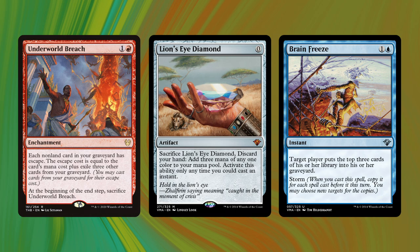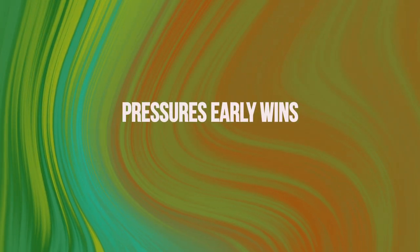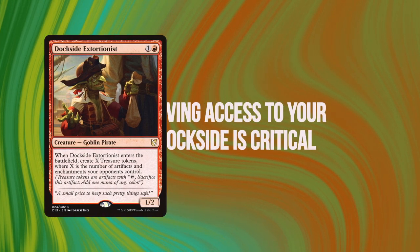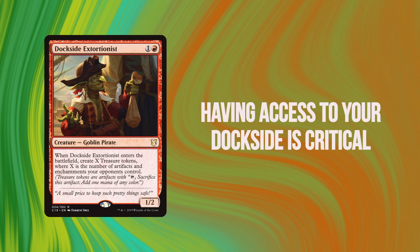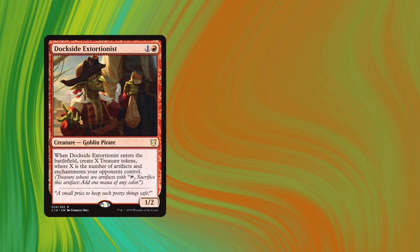It has the creature-based Dockside-Emiel combo, and it also has the Breach combo, and we can pivot between them based on the threats we see on the board or what sort of stack effects may affect us. This deck can win as early as turn two, and if you're not able to pull off that win attempt, you can try turn after turn after turn. The most important thing is to get Dockside on the board and make sure it does not get exiled. If it goes to the graveyard, that's fine — we can work with that. But that is the card this deck is built around; it is made to use and abuse Dockside Extortionist as the main vehicle for our win condition.